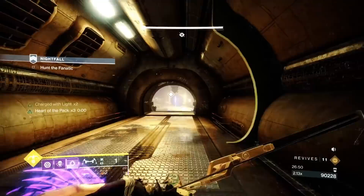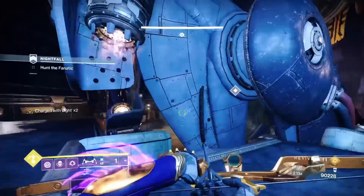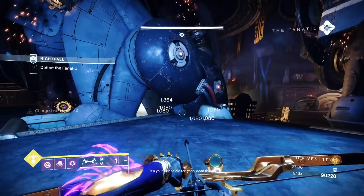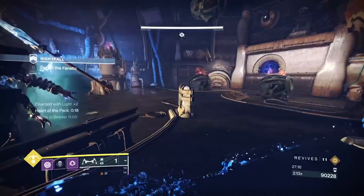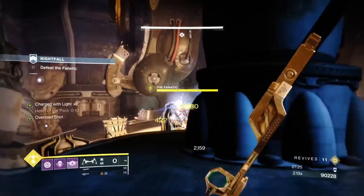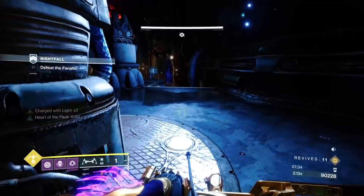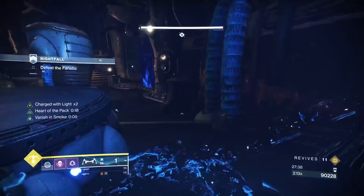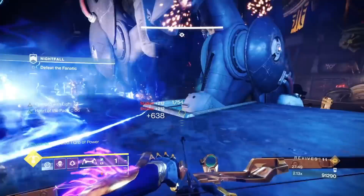This solo tactic works better than in a team. Solo, you can use his AI to your advantage because one blast from his fear will kill you without arc resistance — which is why we went double void since all ads deal void damage. I've got his attention on the left-hand side — he's shooting left, meaning he's aggroed where my last position was. Because we get ads on the right side, we can deal with them while the boss keeps shooting left. We're basically manipulating where he shoots.